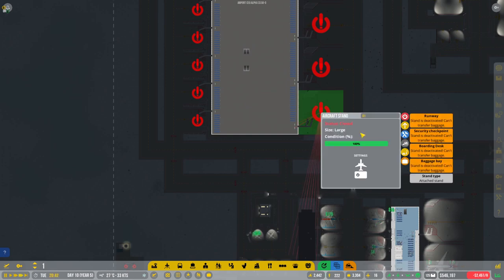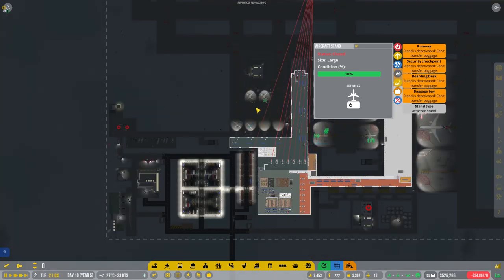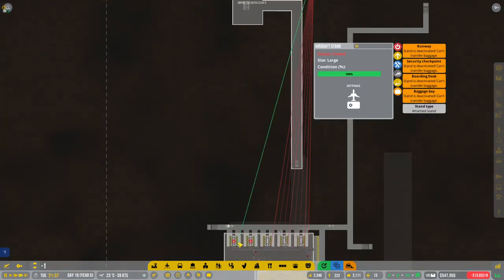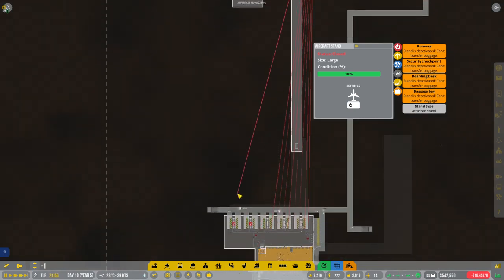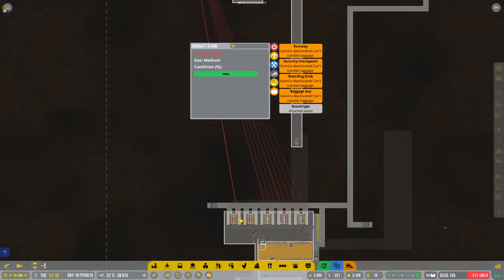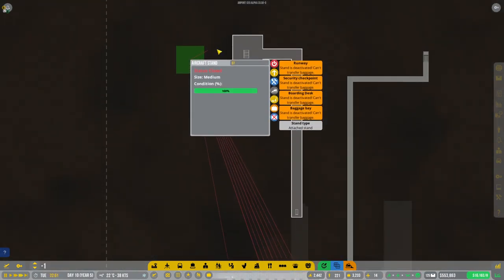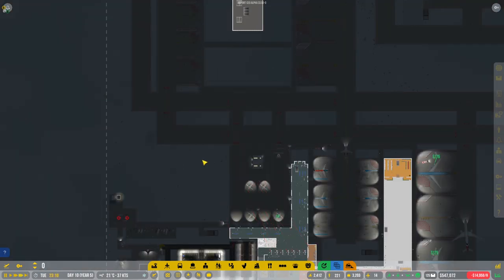We also now need to link these up to some stuff — baggage bays. These will be the big boys. Before we can open for business we'll need access for the service vehicles. So now this one will go to this side over here. Service vehicles definitely need some service vehicle access — good stuff. Let's get that one in place — perfect.